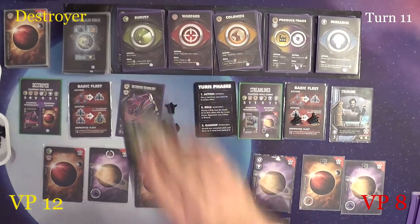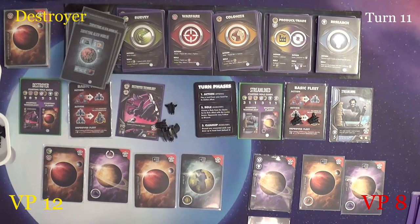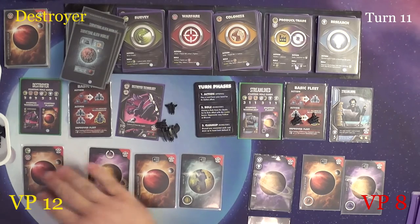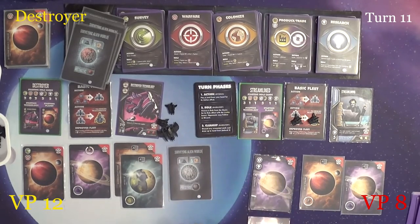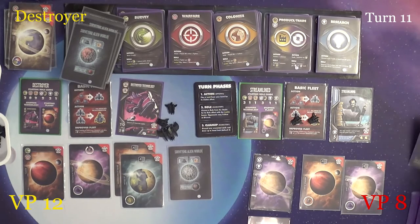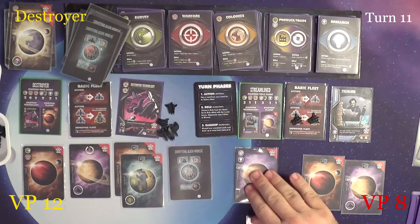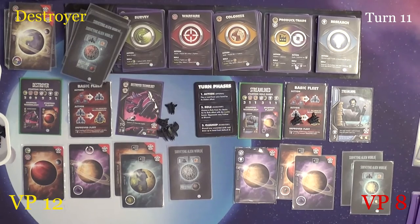For their role, they will survey, taking a look at three planets. There's a prestige planet, and another prestige planet. These get discarded. Streamline, or player two, will follow, taking this planet. They have two planets they can go after. Okay, so that ends player one's turn.